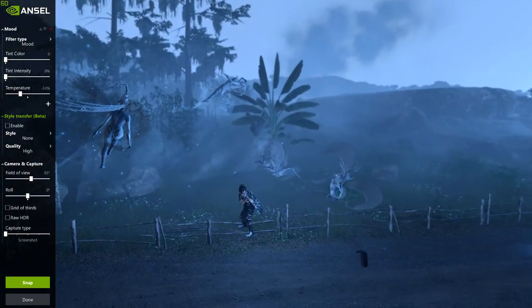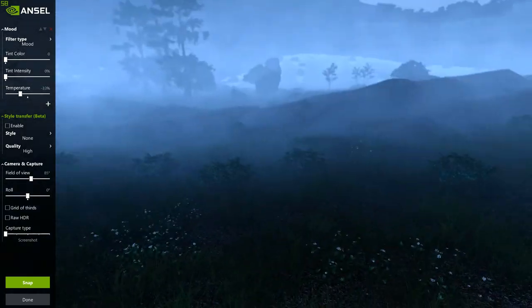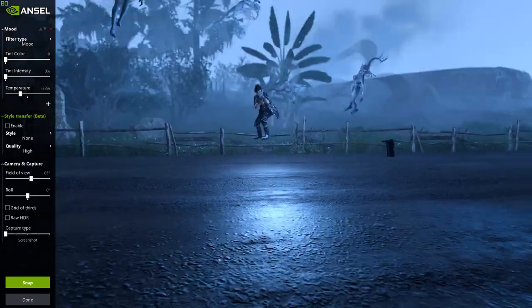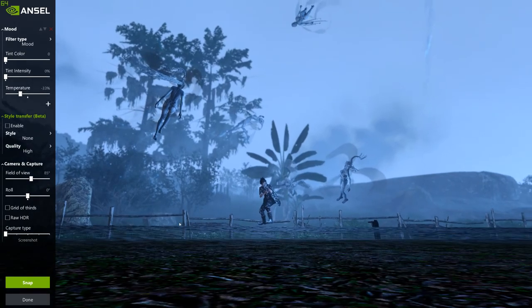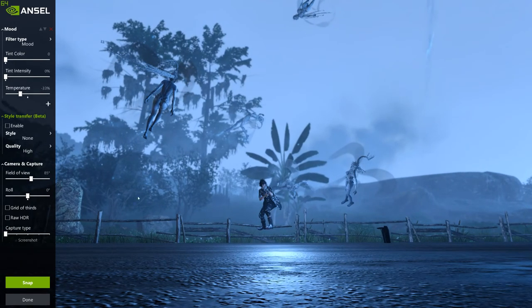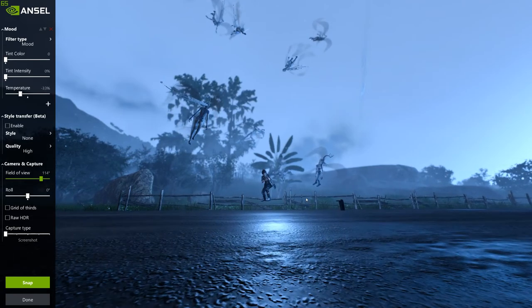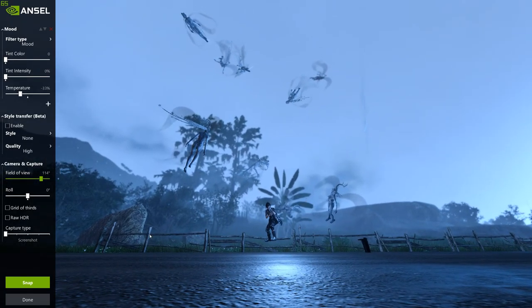We're going to get a good screenshot of Noctis surrounded by all these — we'll have to angle it so we don't see his feet. Get a nice shot — look at the light reflecting off the ground, I have to get that into the picture. There we go, I think that's looking pretty good. I really wish he wasn't floating and that the hair wasn't coming through the ground. But it is what it is — it's a benchmark, it's not perfect.